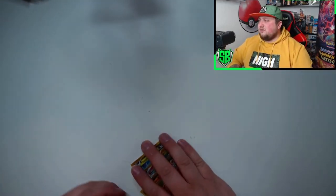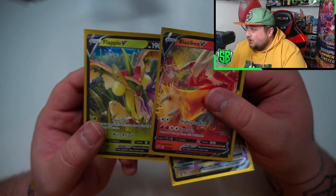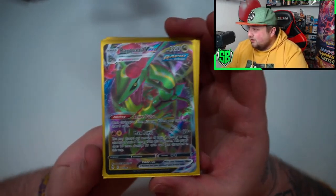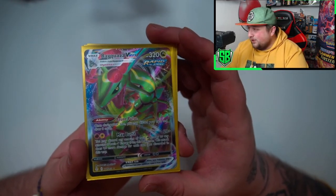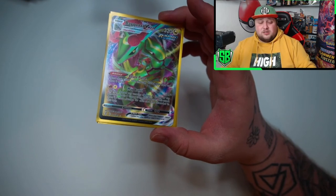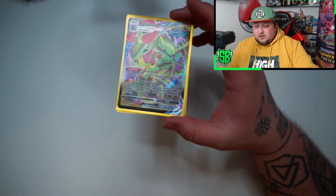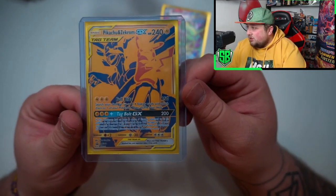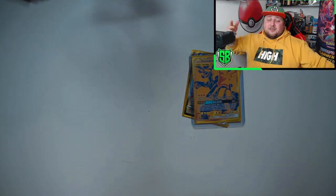We got three pulls from the box. We got a Blaziken V and a Flapple V — Fire and Grass — and we got a Rayquaza VMAX, which is a pretty decent pull. It's not bad — it's better than nothing, but could be better. I liked the Reshiram box; the Reshiram box was definitely better with the alternative artwork. But you can't always pull something. So that's it for this video. Let's have another look at the Pikachu and Zekrom promo card. So yeah guys, that's it for this video — thanks for watching. Like always, leave a like, comment, subscribe, and see you next time. Bye.